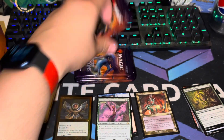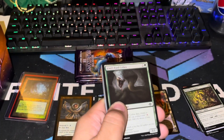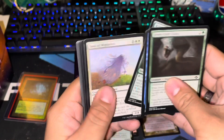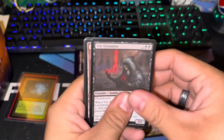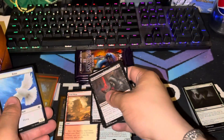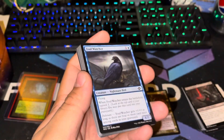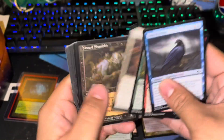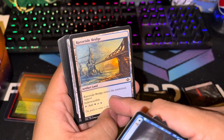That's only one pack, oh my god. I want to shout out Zulu's Board Game Cafe — check them out, links in the description below, they are the sponsors for this video. And there it is — another fetch land! Every single one of these pre-release kits I've opened has had at least one fetch land, or you get your money's worth.